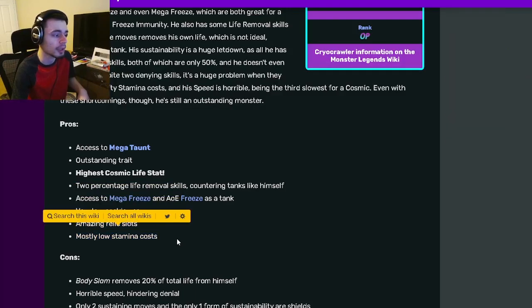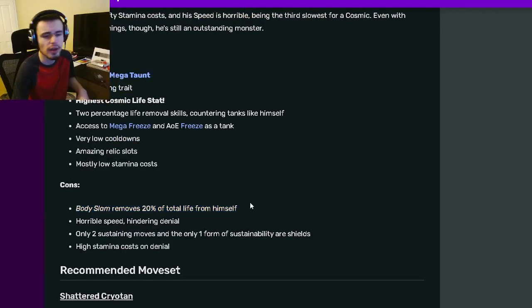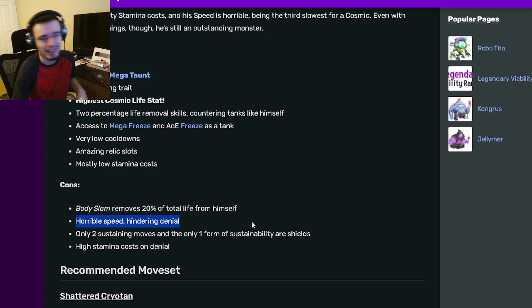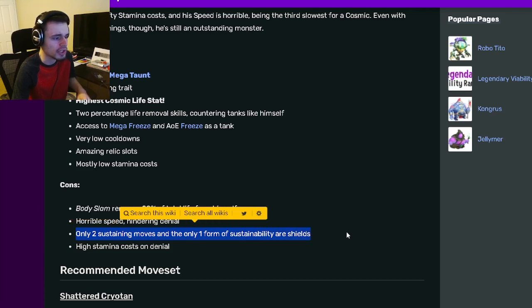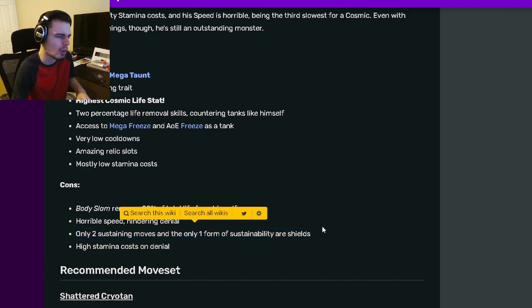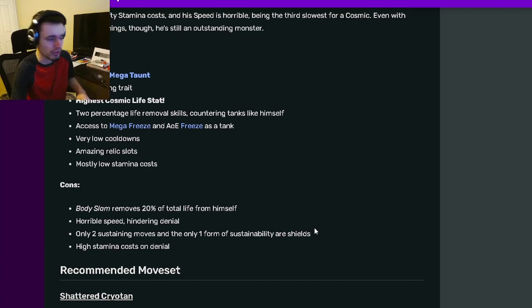And mostly low stamina costs. His cons: Body Slam removes 20% of total life from himself, which can be a problem. He also has horrible speed, but he is a tank so he doesn't really need to go fast. He only has two sustaining moves and only one form of shield, which is really annoying. He also has high stamina costs on denial.